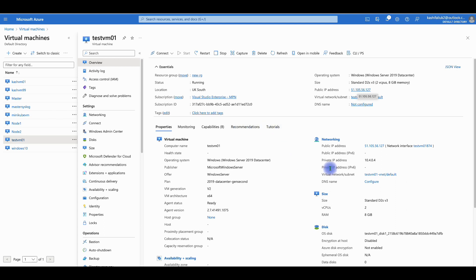You can see that the private IP address was created with our virtual network. It assigns an IP address and this is what we use for internal access — we'll use this IP address to access our machines internally.